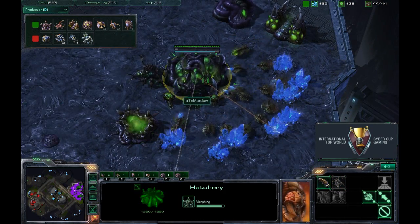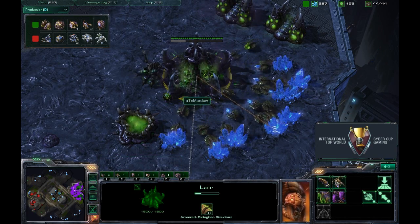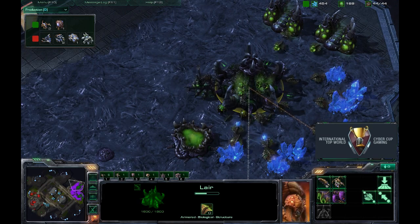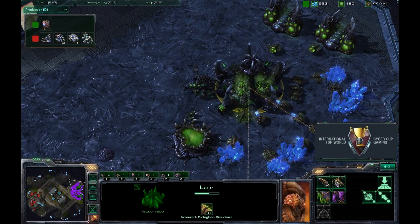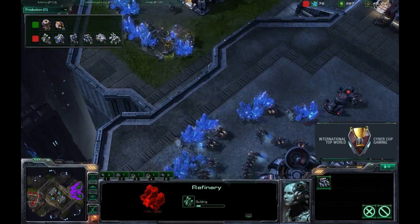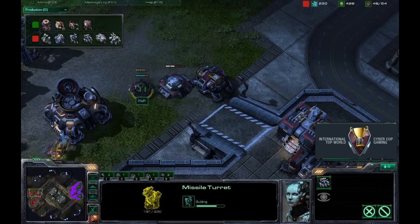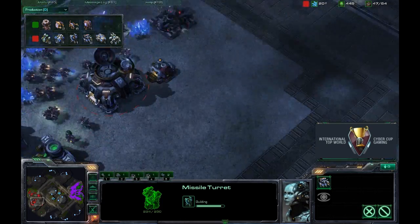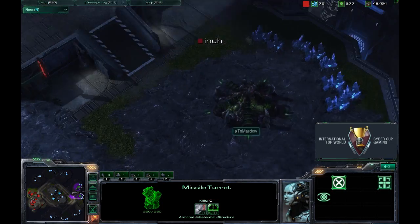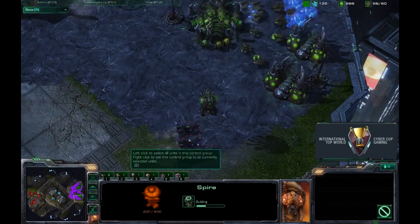Mardo has almost completed his Lair, and we'll see very soon what his Tier 2 tech strategy is going to be. His opponent meanwhile is doing a very nice job getting two Orbital Commands, tons of MULEs, and two refineries — definitely needing four refineries to operate an effective mech army. Already he's throwing up a ton of Missile Turrets — the first of what I expect will be many. He hasn't even scouted the Spire; he just knows his opponent is going to go Mutalisks, a bit of a blind decision but a good one nonetheless.